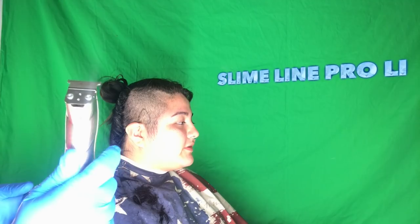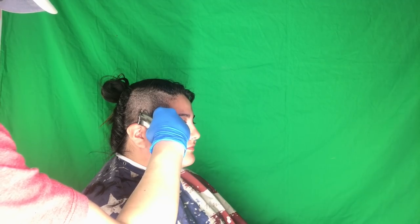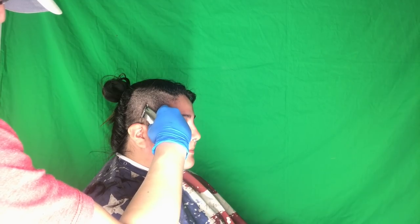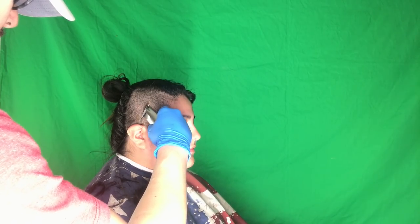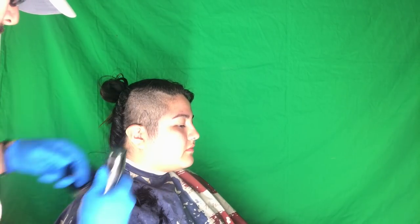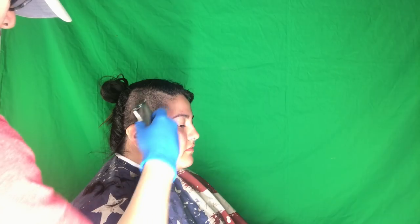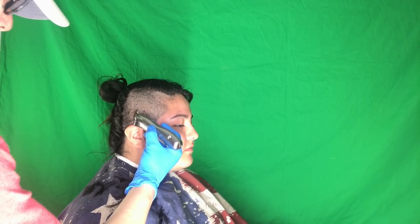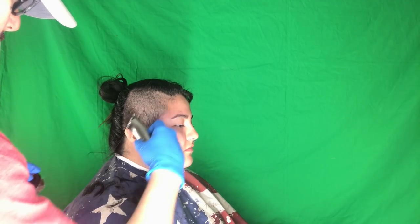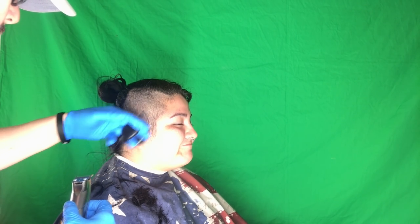I'm gonna be using the Slimline Pro. As you can see, I kind of pre-drew it — that was pretty much just to show her a little bit of where it's going to be. I usually never do this when I do designs; I never draw it or sketch the whole thing, I just go at it. It's God's hand. If there are any mistakes, I try to step back and find a way to fix it. Here you can see I'm using the corners — by all means, whenever you're doing a design, use the corners. Sometimes using it flat, but right now I'm just hitting the corners.